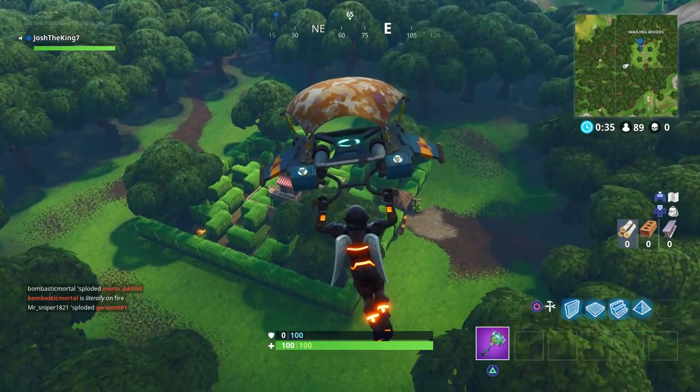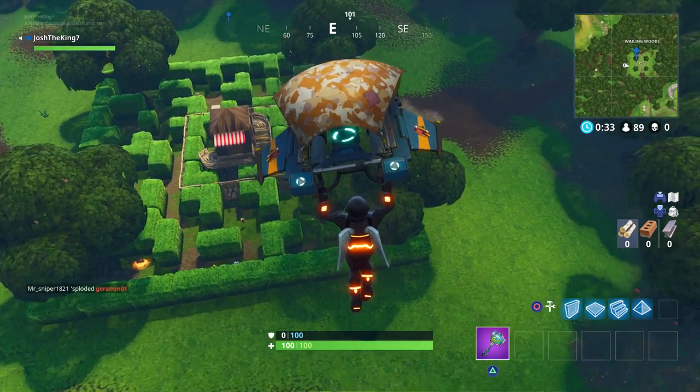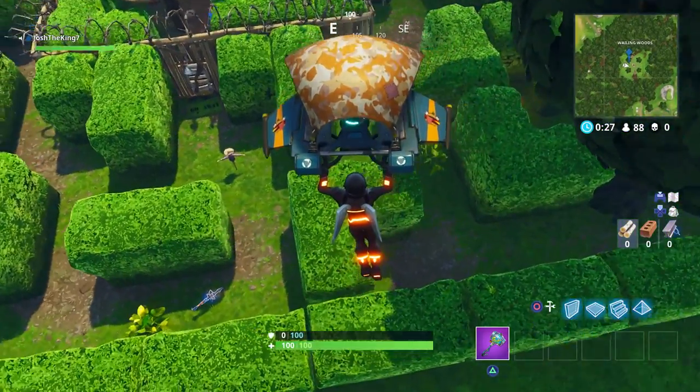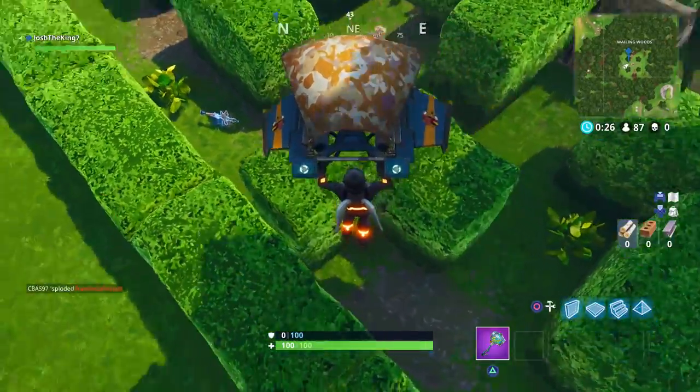Once you get to Wailing Woods, you're gonna want to go under this little corner right here. Once you land in this corner, the star will come up.